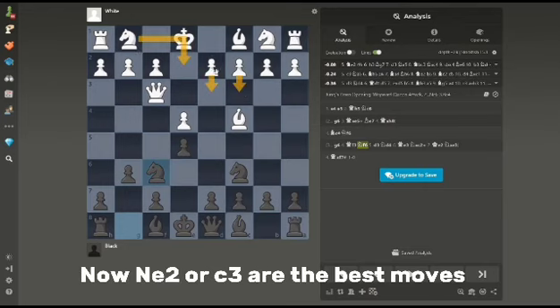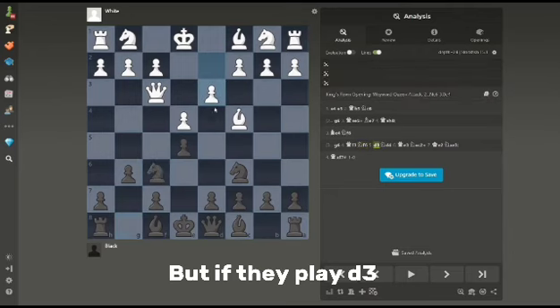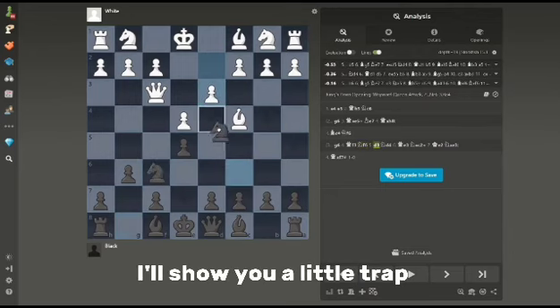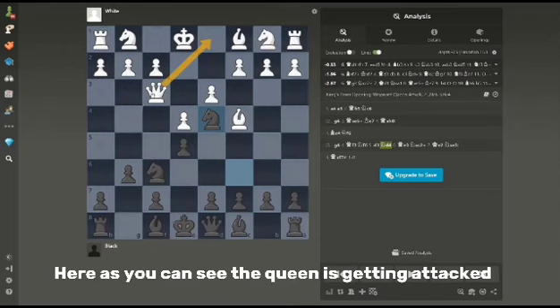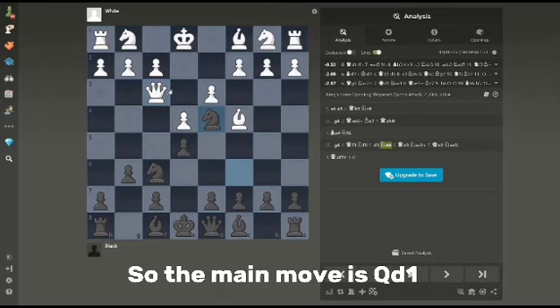Now knight e2 or c3 are the best moves. But if they play d3, I'll show you a little trap. You play knight d4, and as you can see the queen is checked and attacked. So the main move is Queen d1.